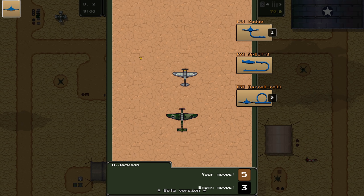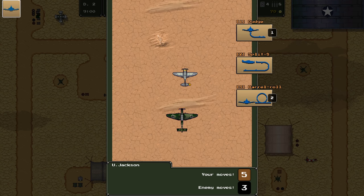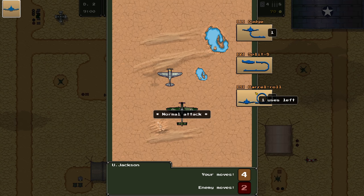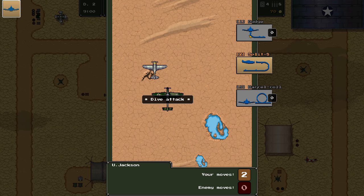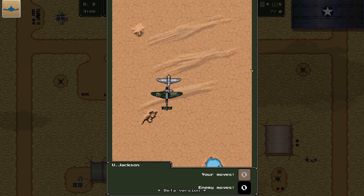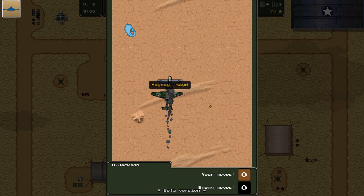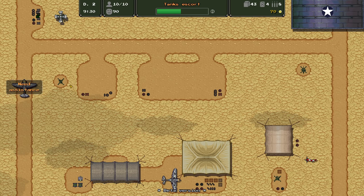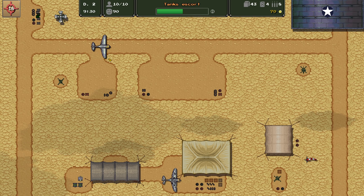Now we have a defensive mission — a Stuka has managed to get on the six o'clock of our friendly P-36. We're going to do a barrel roll, keep rolling, and dodge. Poor Jackson — he got shot up. We'll get his plane all fixed up. We have more Stukas in our sights and will attack from below to get out of their firing arc.